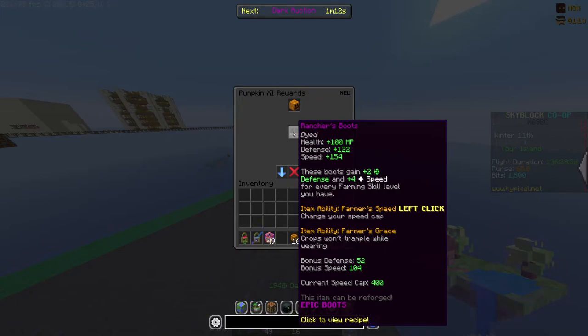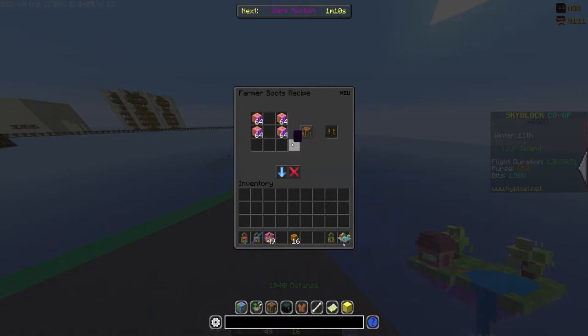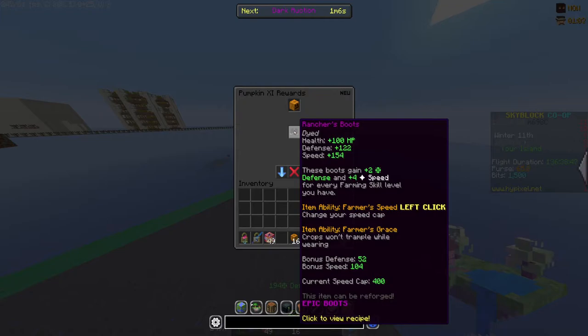It also gives you a little bit more speed than the Farmer's Boots — about 40 more, with the Farmer's Boots giving 114 speed and these ones giving 154. It still has the same buff where the boots give you +2 defense and +4 speed for every farming skill level.